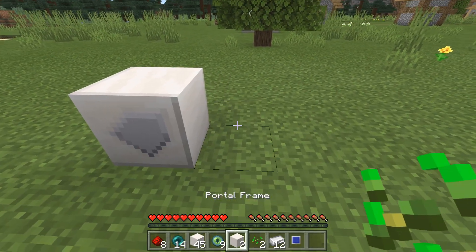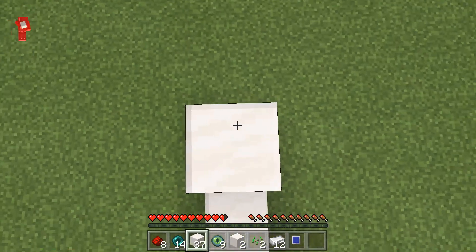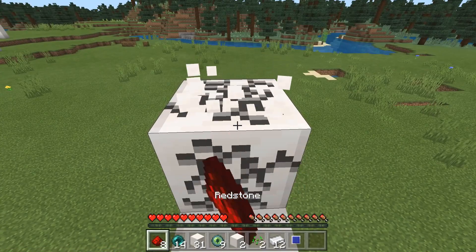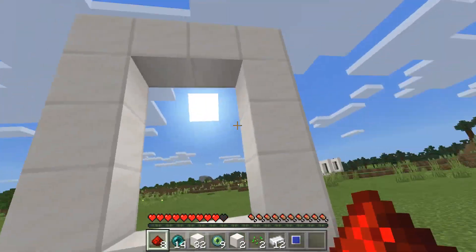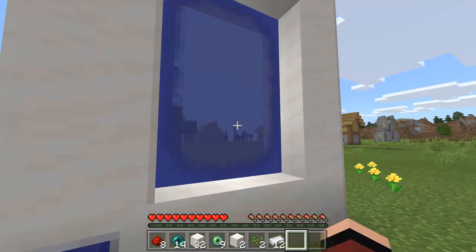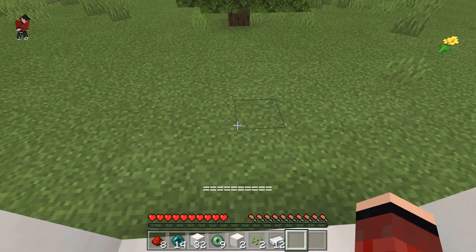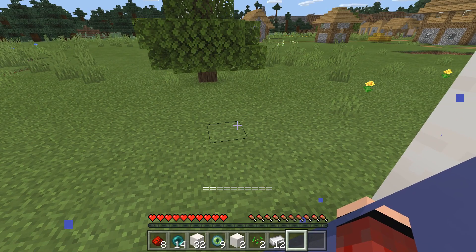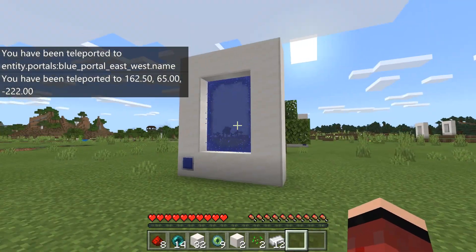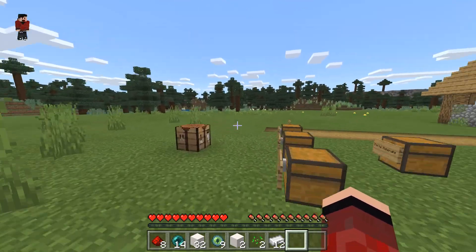On the other side of this tree I'm going to build another portal using a blue portal core. Building out the typical portal frame as you would in vanilla Minecraft, placing the blue portal core — now the moment of truth. Hopping in and... it worked! We are actually at the portal closer to the village — that's actually crazy!